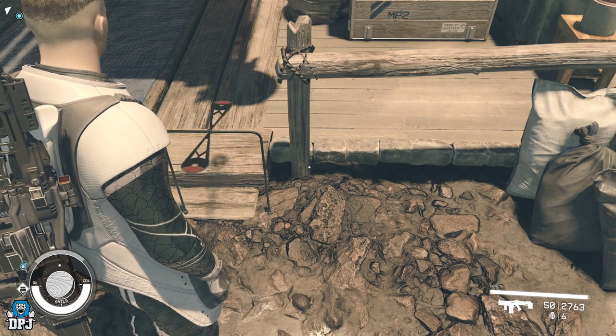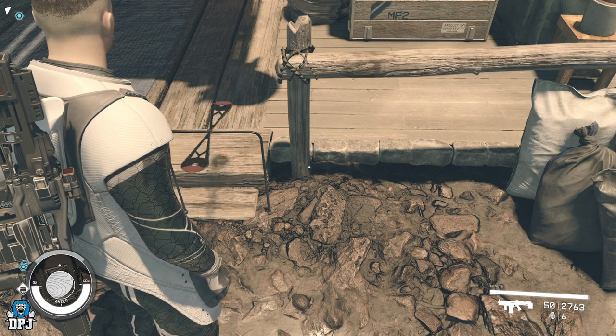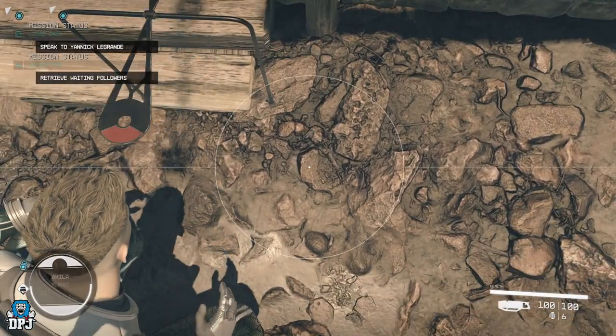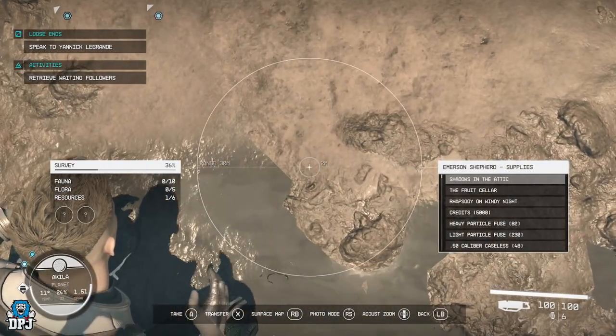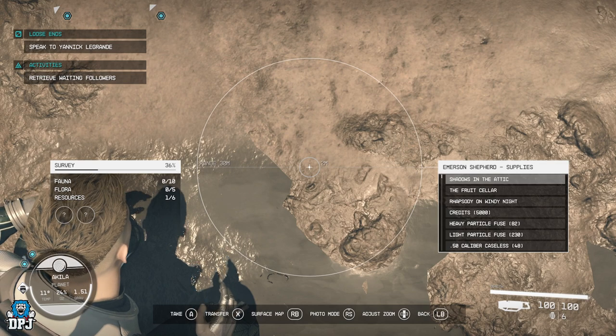Line up with the spinning thing, crouch — you don't have to but it makes it a bit easier — turn your scanner on, and walk backwards. Eventually you'll start to see the supplies, and when you stop you have access to absolutely everything.